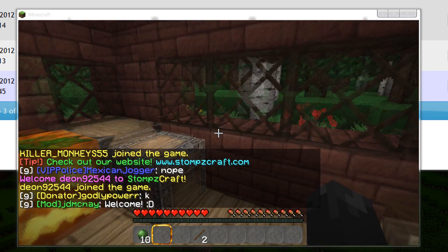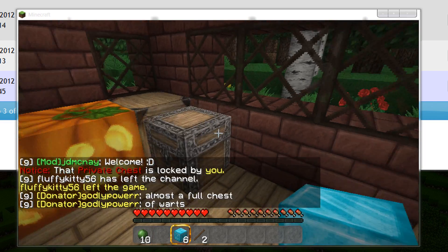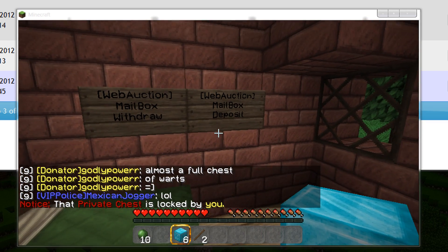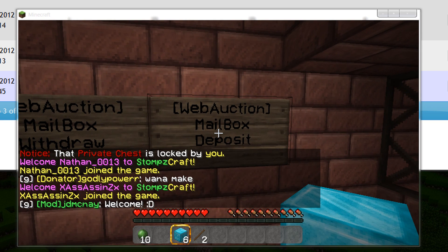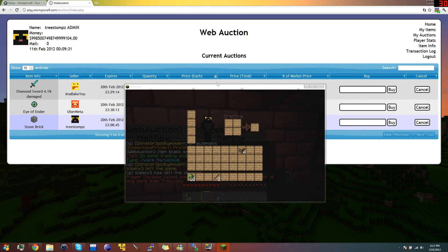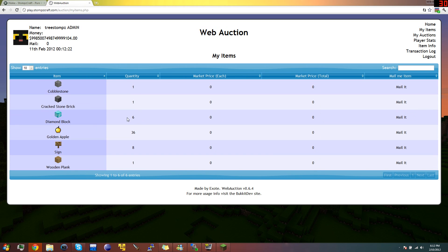So I had some diamond blocks here — it's obviously a very big item and someone's going to want to buy it. I have so many I don't really need all of them, so I want to sell some and get some money. However many are in the stack I'm holding will be deposited automatically. So if I just right-click — Item Stack Stored. It's gone from the Minecraft game. If I go to My Items, I can see Deposited Six — those are the diamond blocks I just deposited.